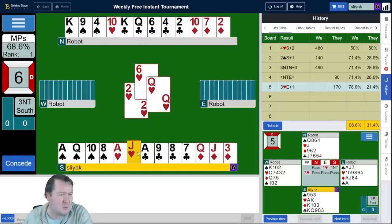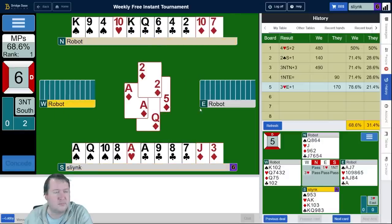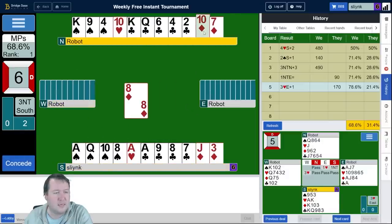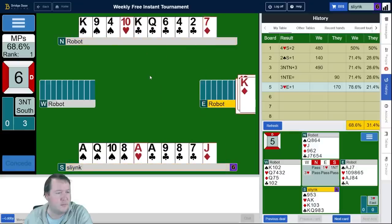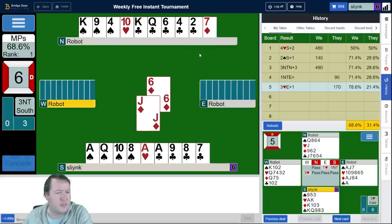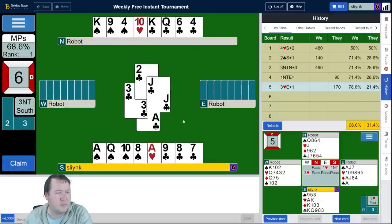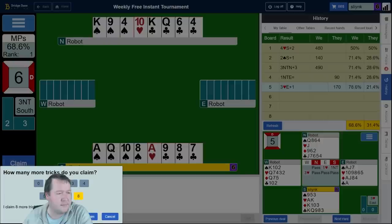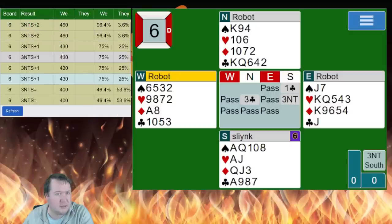I could duck here — they might just switch. I do, and I set up my diamond. And if clubs break, we are all good — we got the rest. Pretty routine 75%. Even if you won the heart, you'd get five clubs, four spades, and a heart — so 10 tricks because it comes down anyway.